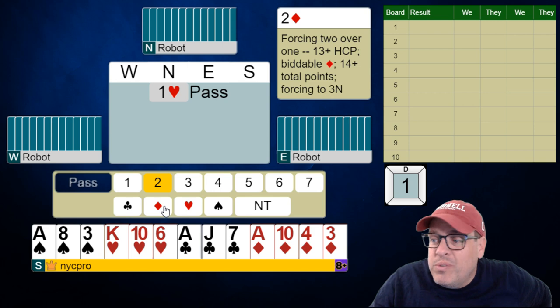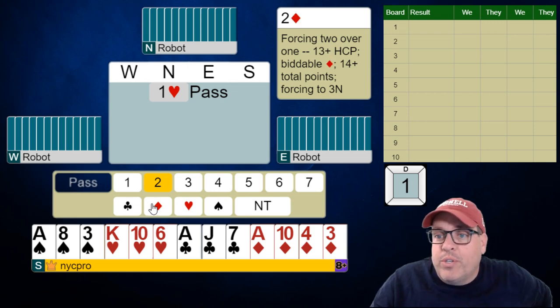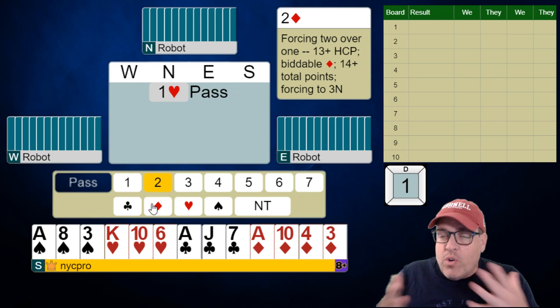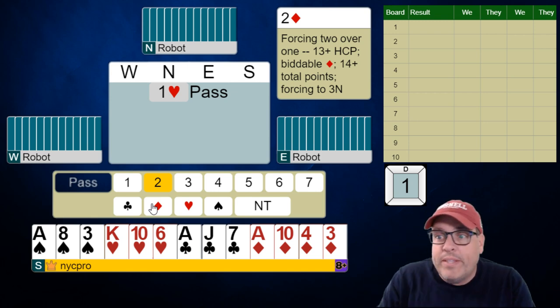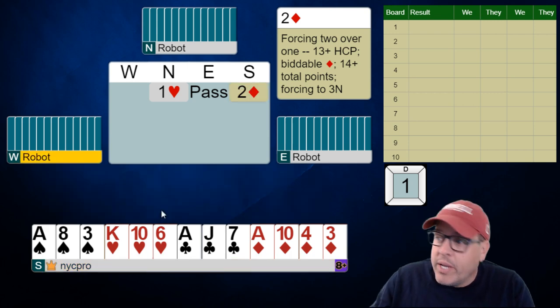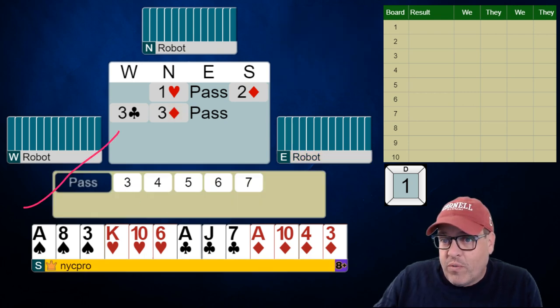So we're going to bid our suits naturally here. When they're expecting something in the minor suits they're expecting four or more cards in the suit and 13 or more total points. And here notice we have a three card heart raise, so we don't have one bid that shows this particular hand. We're going to have to game force first and we're going to do so by our natural-ish two diamonds, and then we will show our heart support later. Now don't freak out with this interference over here.